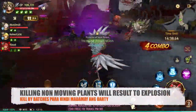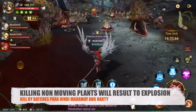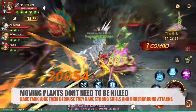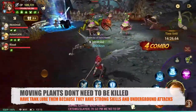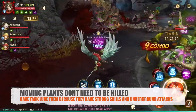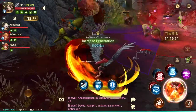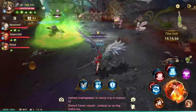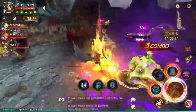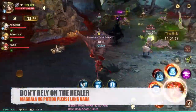If possible, try to ignore the plants that are walking. Someone — probably a tank — can lure them. The only thing you have to be careful about is when these plants die, they tend to explode. They slow you down and then explode, so you have to dodge those explosions. The walking plants deal a lot of damage, so make sure someone is luring them.